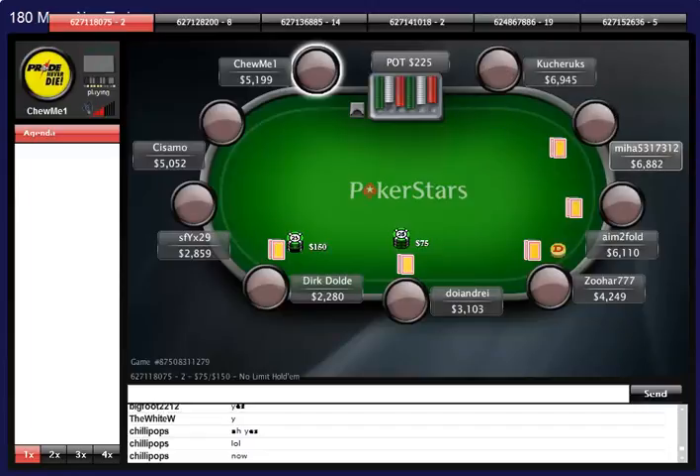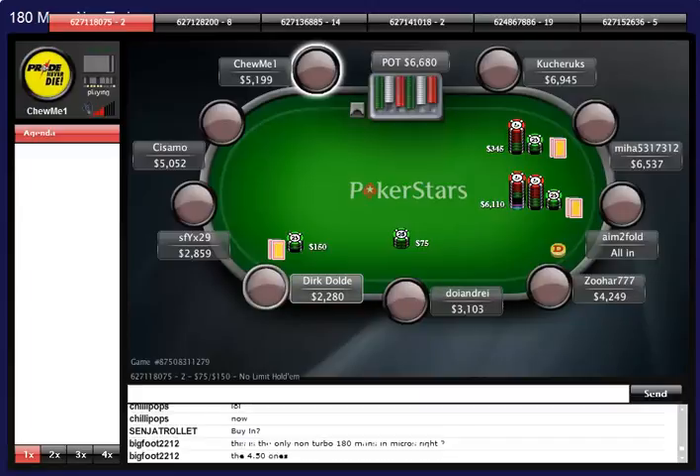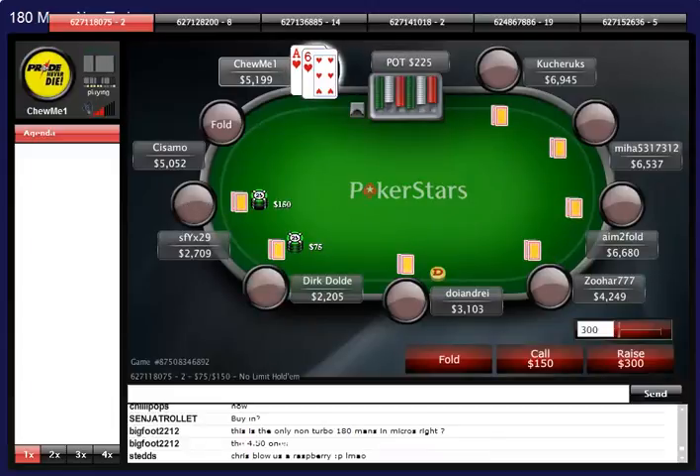The tournament we're watching right now is a $4.50 180-man and we have 5000 chips, so we're doing quite well so far. That is correct - there are some 90-mans but no cheaper 180-mans, which I think may be a good idea for Stars to maybe offer.